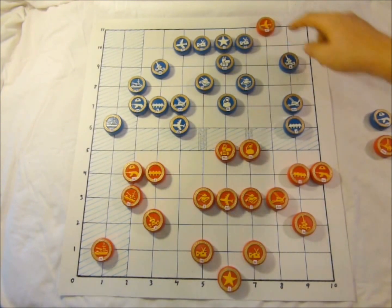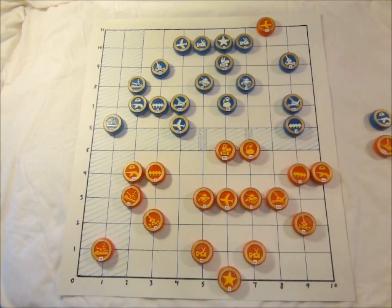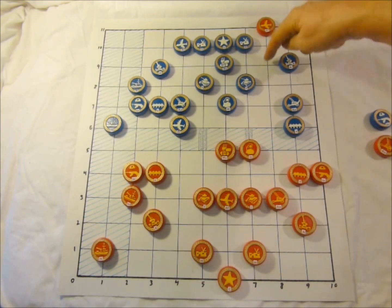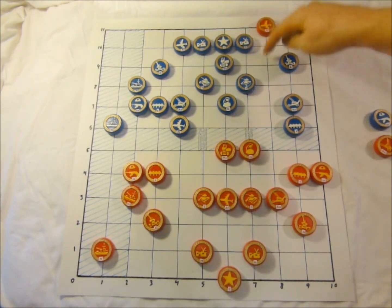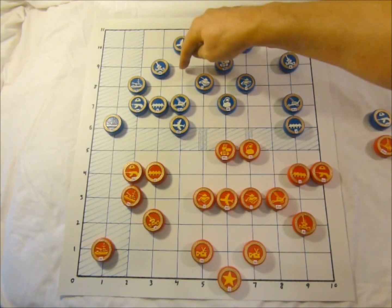The air force continues its assault aiming at the opponent's missile. While the missile has a range of two points, that range is viewed in a literally circular region, and so the range reaches this point but does not reach this point, since it's a circle inscribed around these points here.